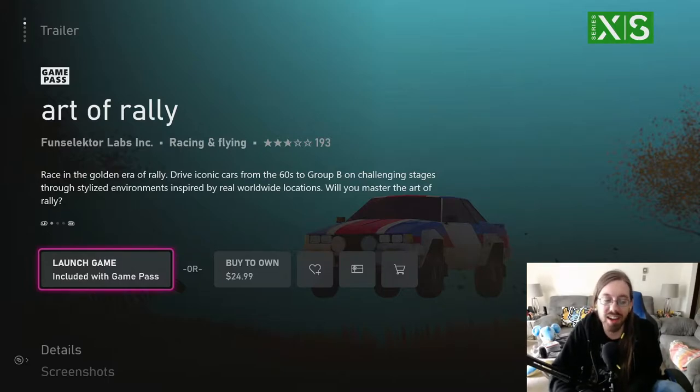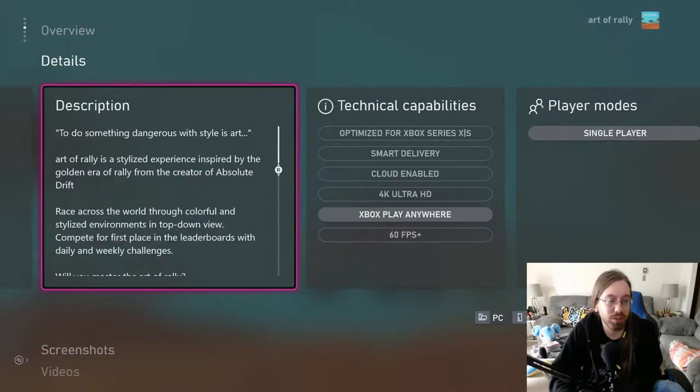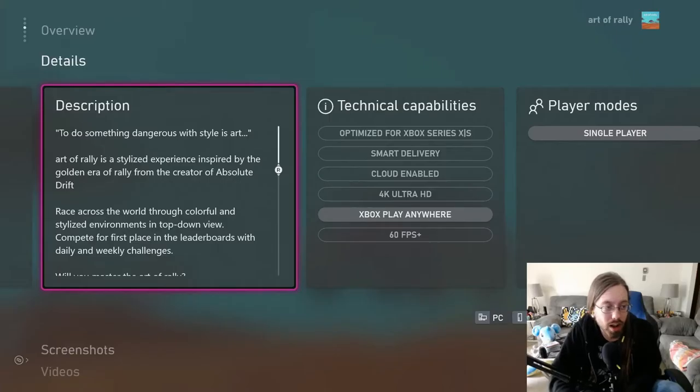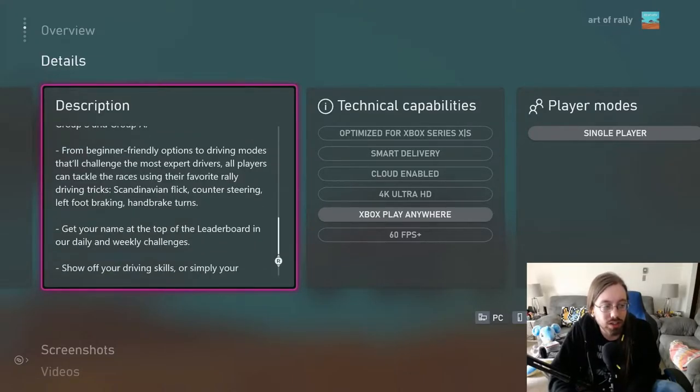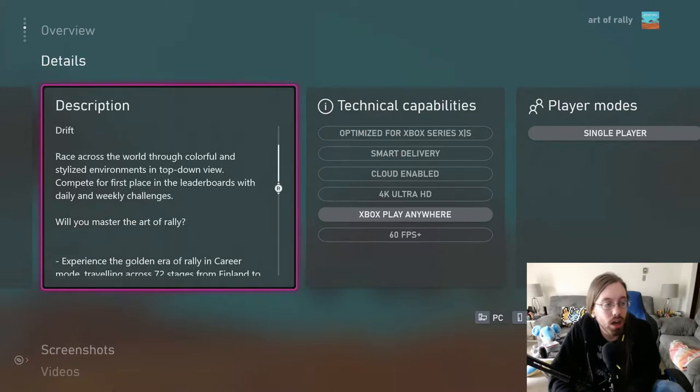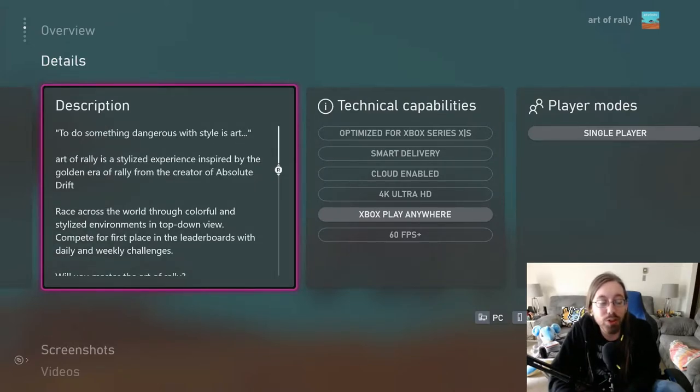The reason I'm pointing out that word — if that was the only use of the word, again, wouldn't even be mentioning it. It's the full description: 'To do something dangerous with style is art. Art of Rally is a stylized experience, inspired by the golden era of rally,' blah blah blah, 'race across the world through colorful and stylized environments in top-down view.' And then it just goes through the actual features of the game. But the fact that in your first three sentences you mention the fact that the game is stylized multiple times.